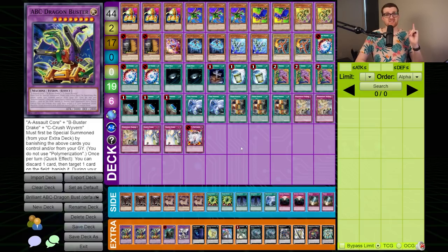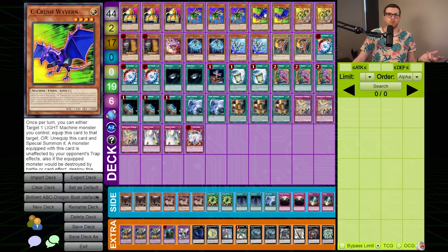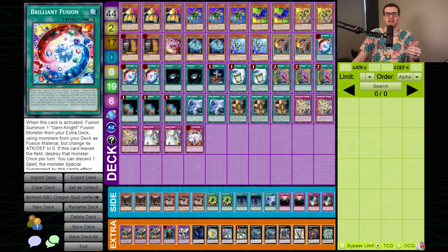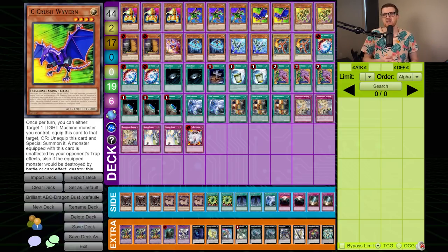Last episode we didn't do too hot, but this time around I think we're going to be okay because we are playing one of our favorite decks — and arguably the best deck of the post-INOV format — being ABC. What's interesting is that Brilliant Fusion is a card people had already experimented with in other decks, namely Lightsworn. Initially with ABC, people weren't immediately on this card, even though you had to send a light monster to the graveyard to fulfill the cost for Seraphinite. It seems like a natural fit because it solves a lot of the deck's problems. One problem with this deck is that if you draw too many letters or no way to get multiple monsters onto the field, you kind of brick — you're stuck with just an Assault Core with something equipped to it and pass, hopefully doing something next turn.